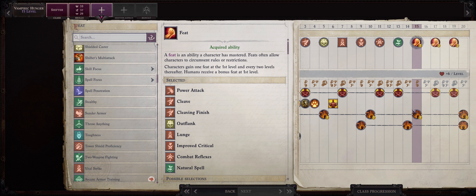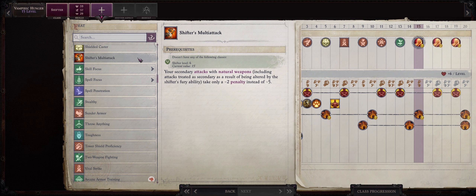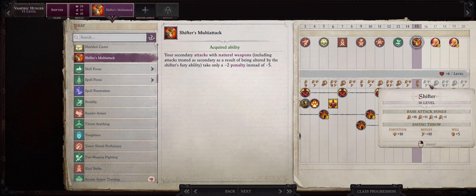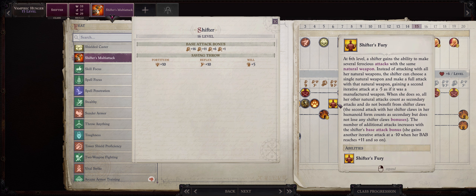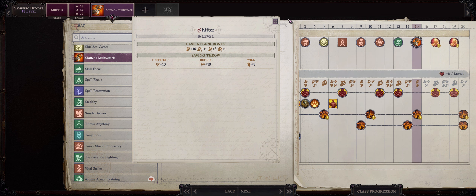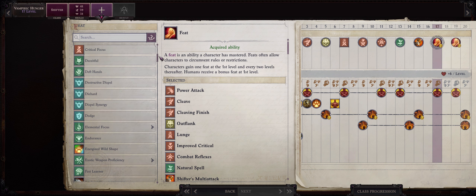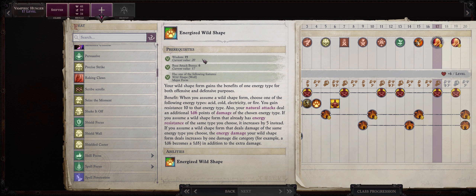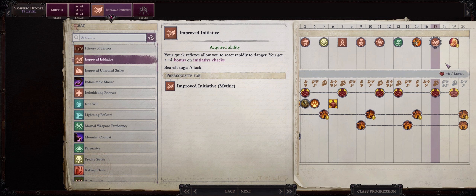At level 15, because now you'll be getting the Dinosaur form, this is when you absolutely want Shifter's Multi-Attack. Also at the next level you'll get our last attack from base attack bonus progression, so Shifter's Fury will be at maximum power. The Dinosaur form is great for fighting enemies that are immune to trip or if you want more attacks per round. For level 17, I won't bother with Shattered Defenses because we don't really have the space, so take Improved Initiative now — this is also around when I get Mythic Initiative during Mythic progression.